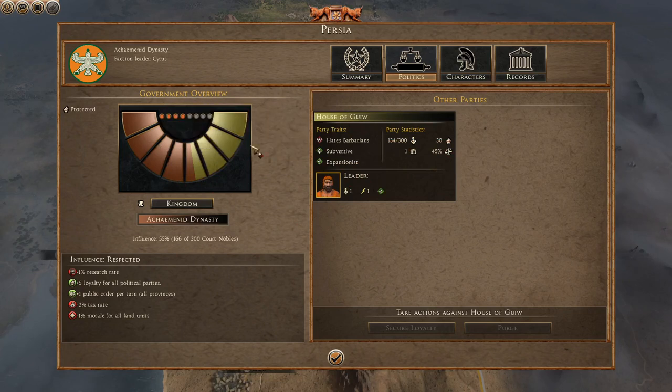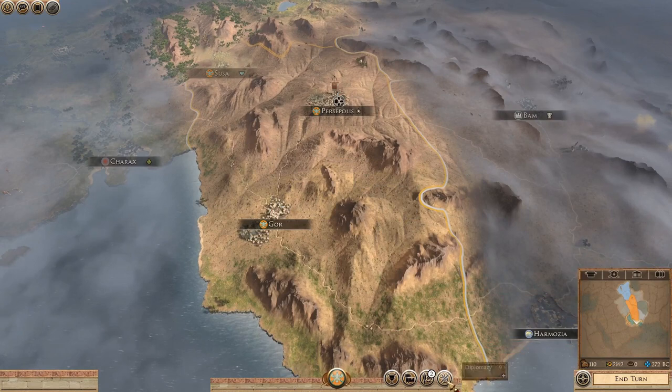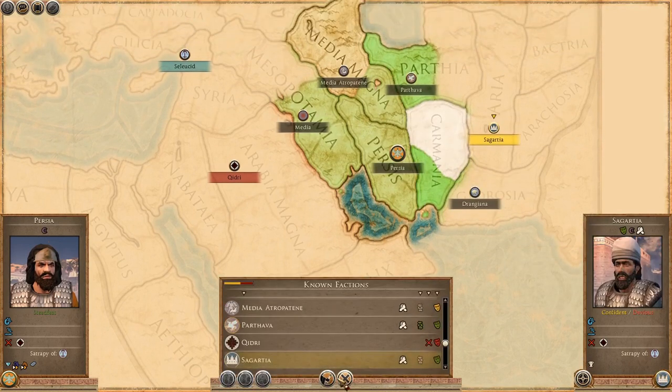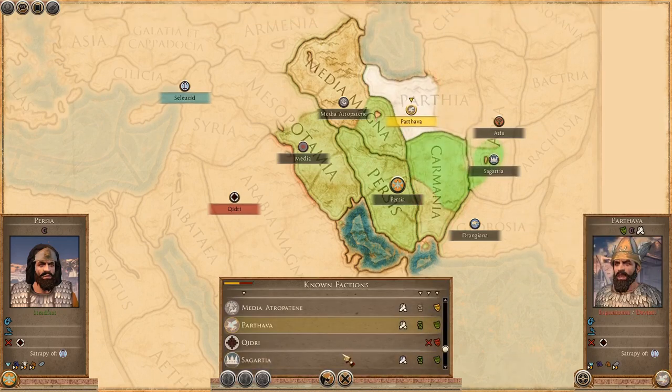My political parties are very loyal. I am the Achaemenid dynasty — the famous rulers of the Persian Empire from the era of films like 300. I like that. Let's try and get trade with everyone. Some factions don't want to give me trade, which is rude. Trade with this faction? Yes, that's what we'd like to see.